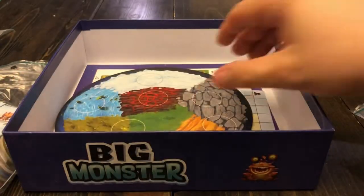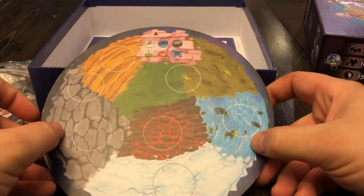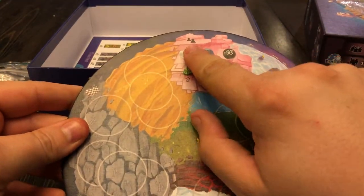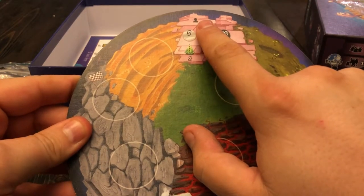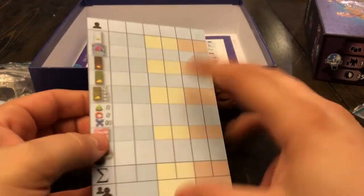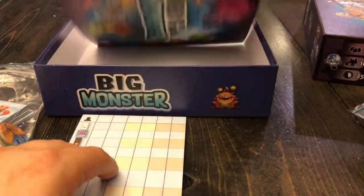You've got your character tiles and your circular board. The board has two sides: your team side has the two-player icon, and then you have your individual side for free-for-all or two-player games. You're going to have a nice pad of paper — these are double-sided and used to keep score at the end of the game. And of course you have your rule book as well.